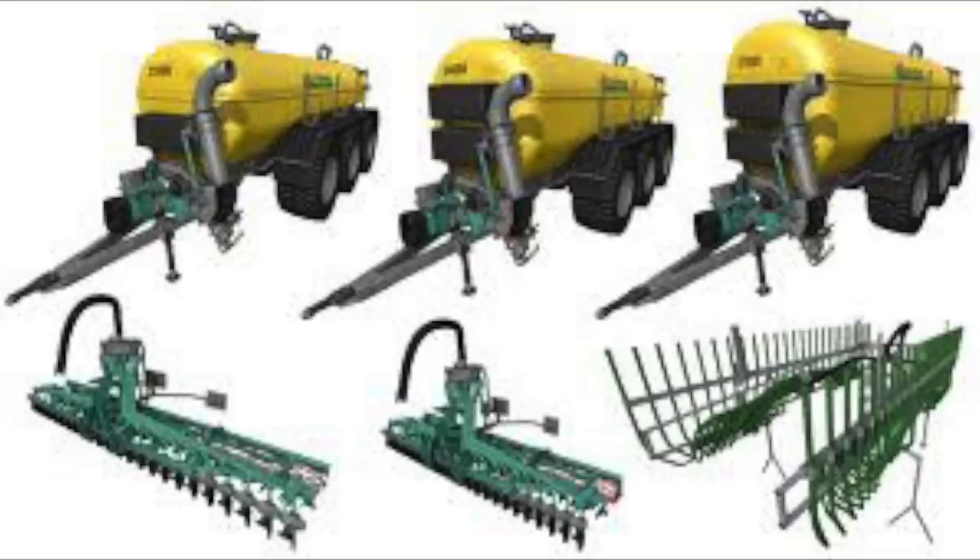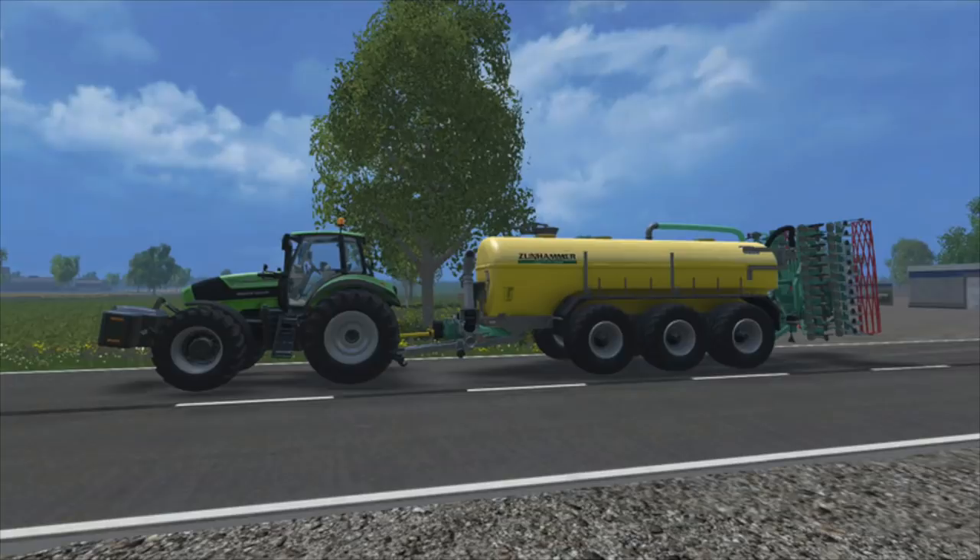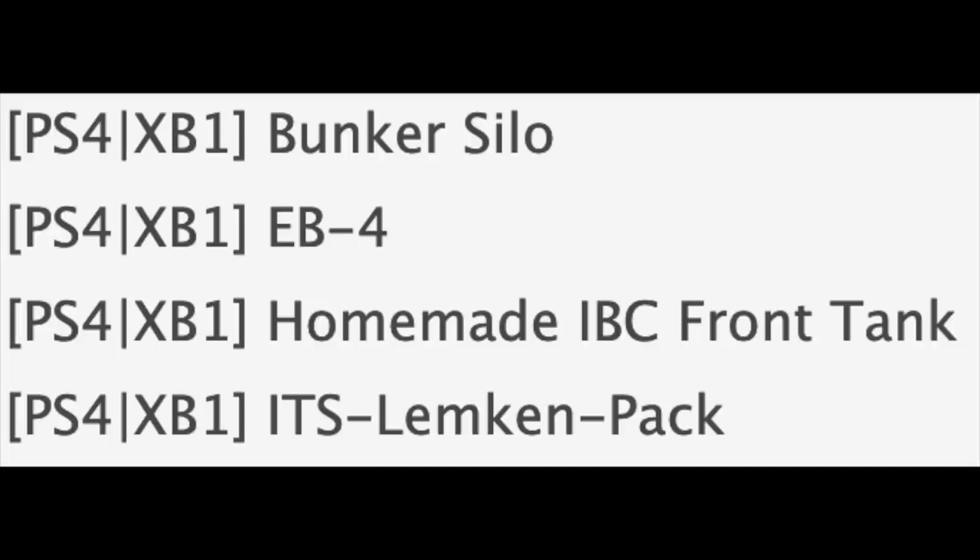The last mod for PC today is the Zunhammer SKE Pack. This has been in for a bit and then they changed it up — it may be the same mod or not. The Zunhammer SKE Pack is going to deal with slurry and digestate — you'll be able to either cultivate it into the ground or use drag hoses.